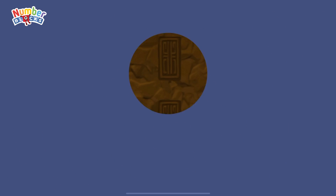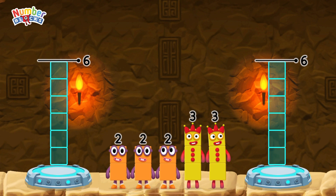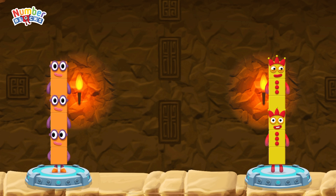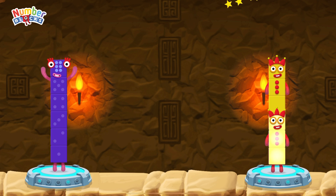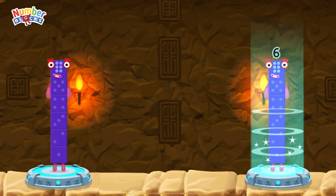Share the number blocks evenly to make two groups of six! Three, three, two, two, two — that's right! Two plus two plus two equals six. Three plus three equals six. Six equals six.